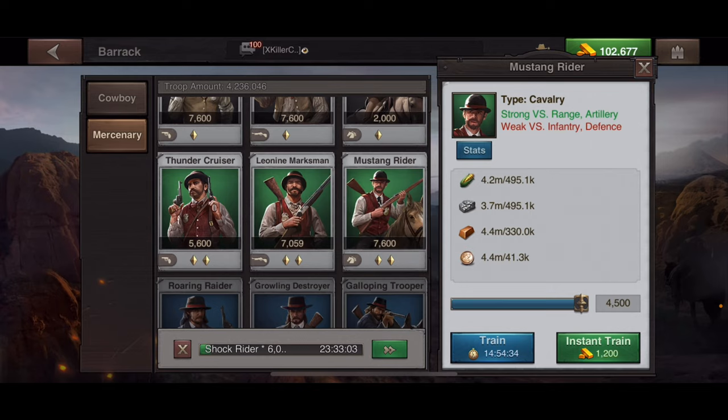When you want to train multiple groups of troops at the same time, you can purchase a gold pack that gives you a second train queue, allowing you to run two sets simultaneously. It doesn't matter if you mix cowboy and mercenary troops — you can do one of each, or two mercenary and two cowboy if you want to grow troops faster.